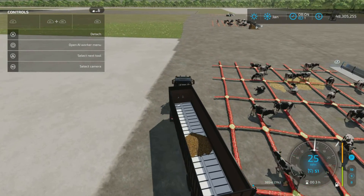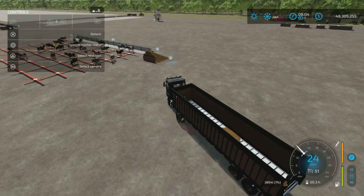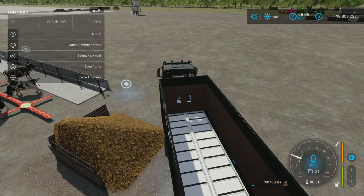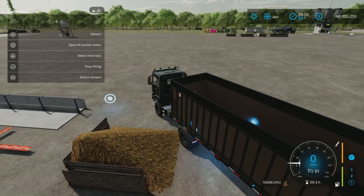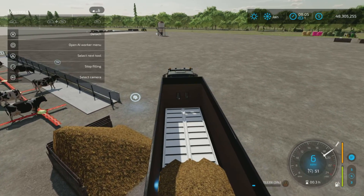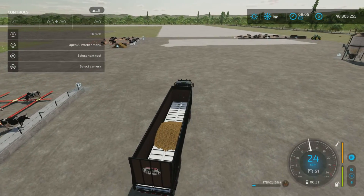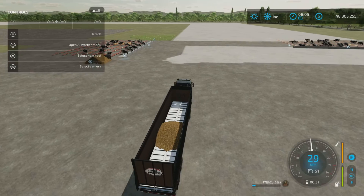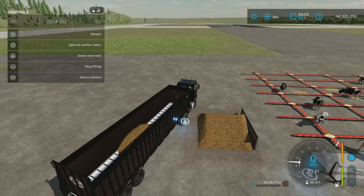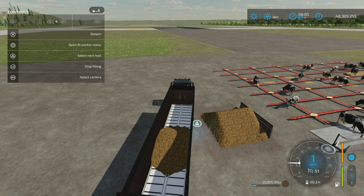Excuse me, a moo cow coming on through! The trigger comes up and we are filling. It's not going down yet — I guess it holds more than it looks. The animation fills to a certain point and then it keeps filling without showing any extra animation. Start filling — yes, we're starting to fill there.